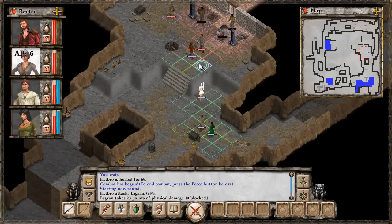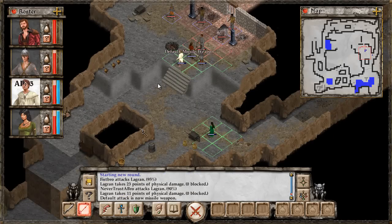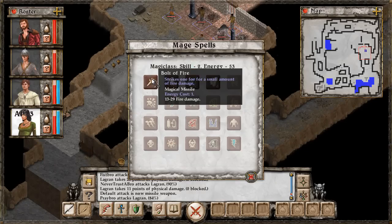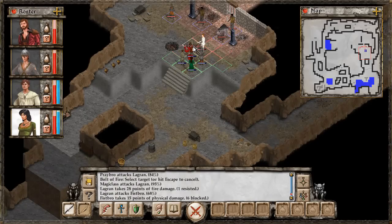Then we take Nevertrustabro, climb up, and do an attack. With our Cleric we'll put him outside the line of fire a bit so he isn't as prone to physical attacks, since he has less vitality. I do have a ranged weapon on him — a crude javelin — so we'll select that and try to do some damage. We missed. Then we'll take our Sorceress, put her up, and cast Bolt of Fire — 28 damage to Lagren, that's pretty solid.